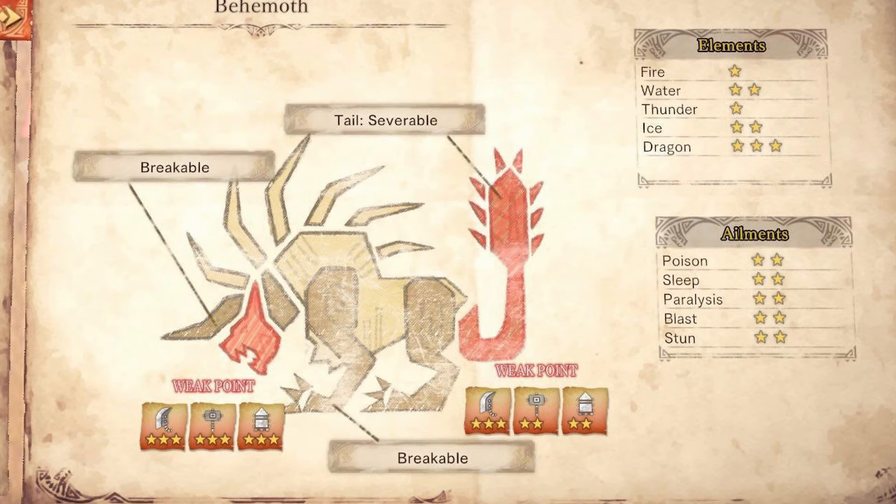Going over the physiology report, Behemoth's head and tail are his weak points, with his tail, horn, and legs being breakable and/or severable. You want to be focusing mainly on the head, but if you're a sword user you can also focus on the tail and do just the right amount of damage for this fight.